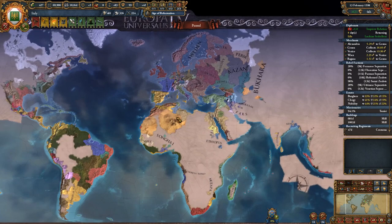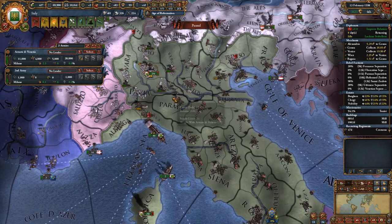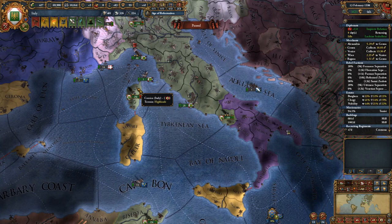Hey, what's up guys? I'm Praetorian and welcome back to Europa Universalis 4. We are playing with Italy in the Emperor Expansion. So last episode we declared war on Naples, but we didn't actually conduct that war at all. I should have brought this army down here, but we are still building them up. We could use another army here.